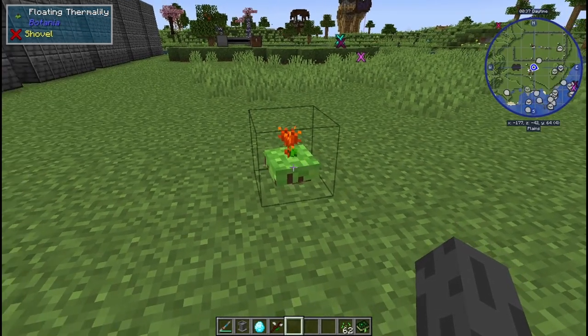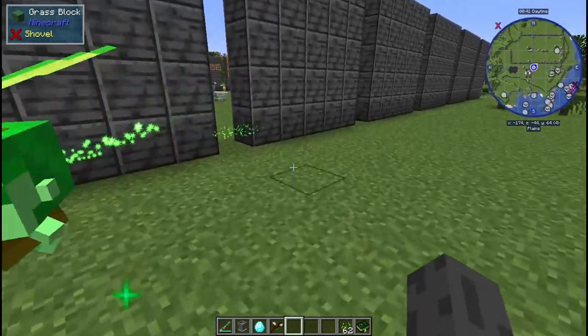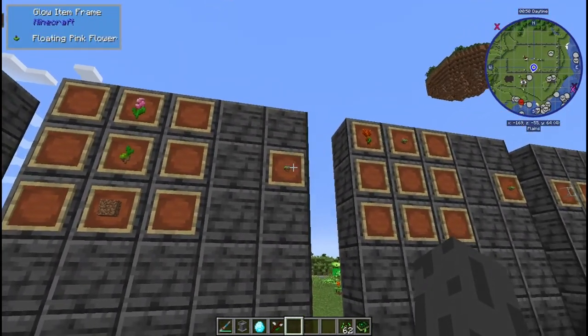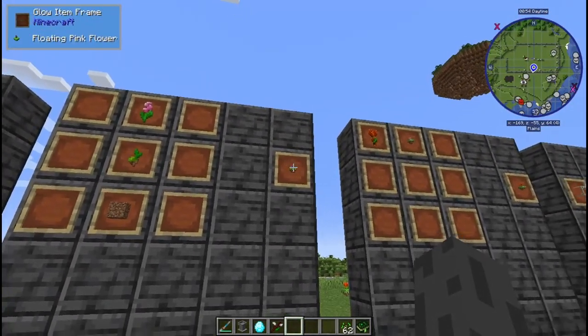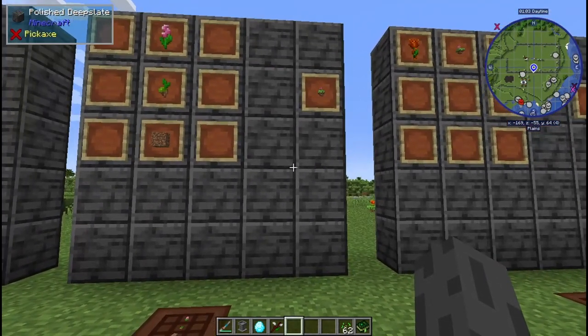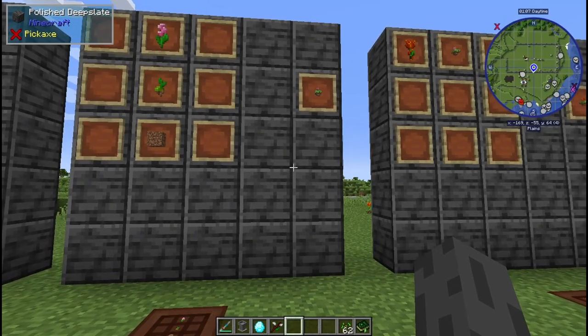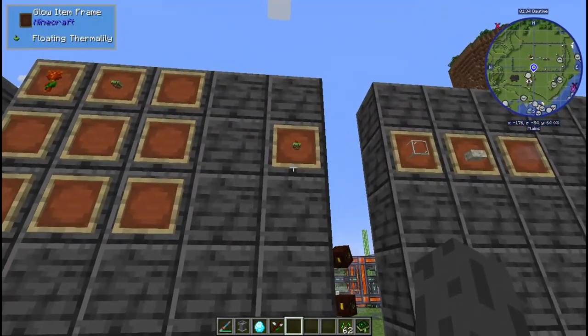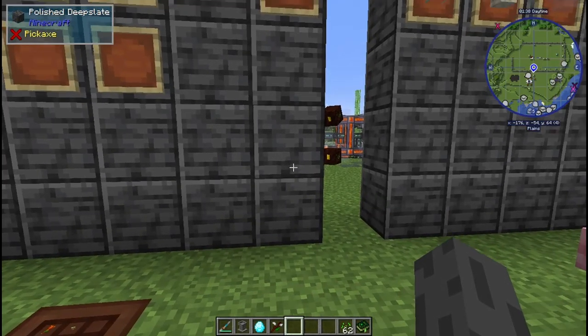The floating Thermal Lily works just like a block — you can place it anywhere, it doesn't have to be on dirt or grass, which is really awesome. You could just put it down, place some blocks nearby to hold lava, and dump a bucket in every so often. It has a six-minute cooldown between times it can eat lava and transfer new mana. If you feed it lava before it's ready, it resets the cooldown timer and you get no benefit — so wait at least seven or eight minutes between feedings.